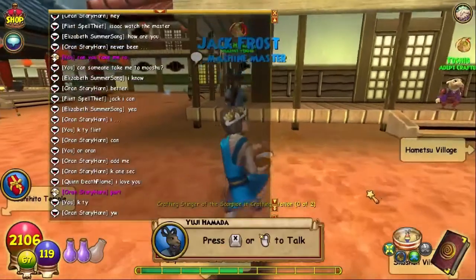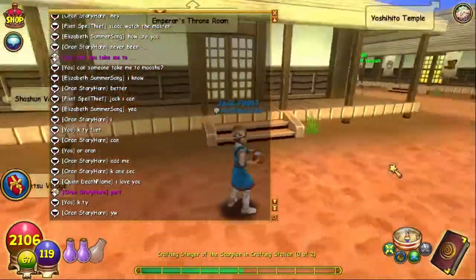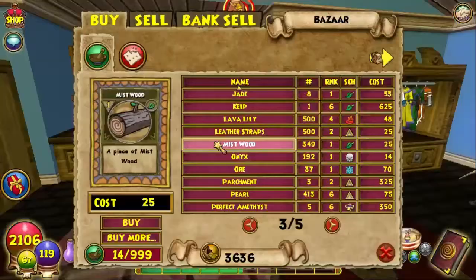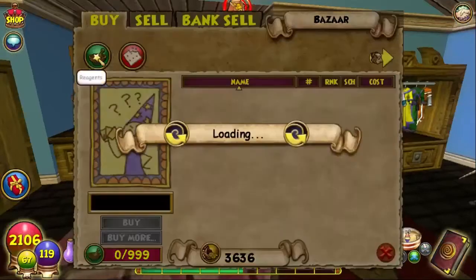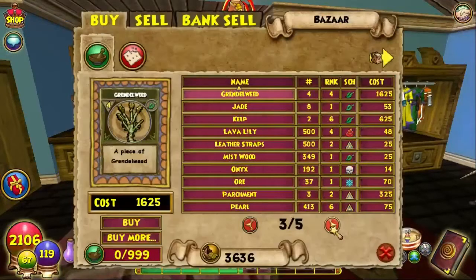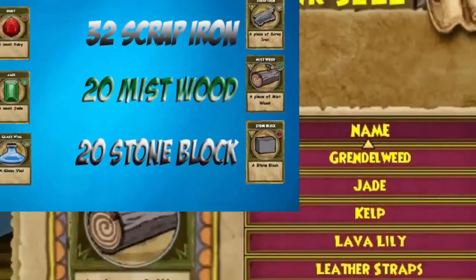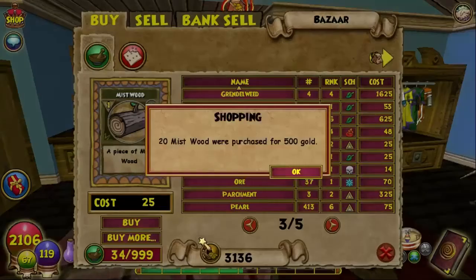Now the next ingredients we're going to look for are Mist Wood and Stone Block. Let's go for Stone Block first. Once in the bazaar, you just go over to this guy — it's easy. And you buy 20 Mist Wood, which is what we need for this crafting quest. So, 20. Bam.